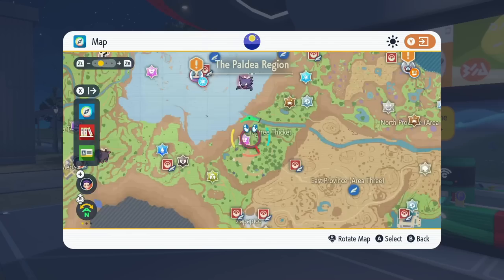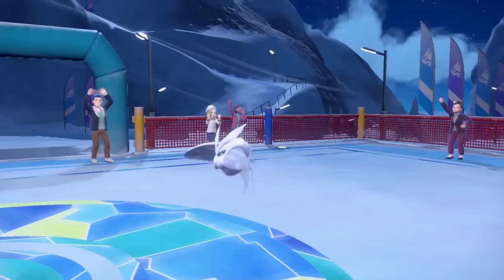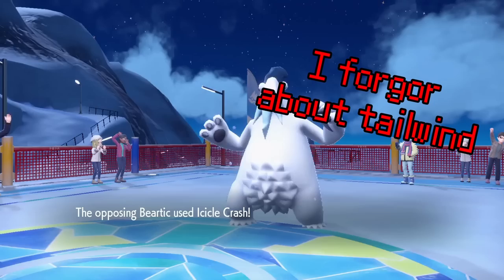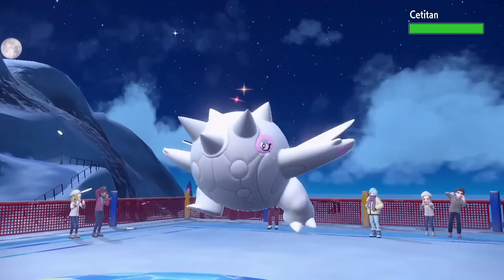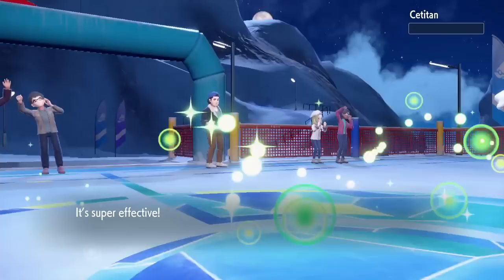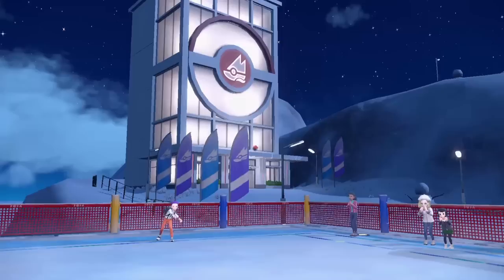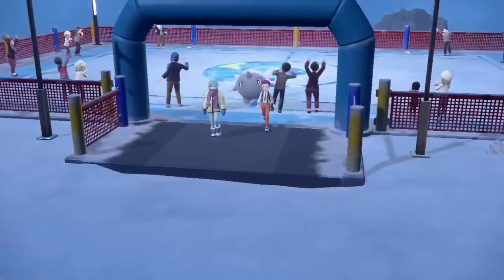Not to get too ahead of myself, but we're kinda cooking. And to keep the streak going, I went straight to the Ice Gym to take on Grusha. He leads with Frostmoth and I lead with Steve. Frostmoth sets up a Tailwind which makes all of Grusha's Pokemon outspeed me, but I murder his moth with some rocks. Then I sent out Onion Breath to take on Beartic — I use a Bulk Up and take too much damage from Icicle Crash. I make a really dumb play and don't swap, but I get bailed out by the friendship mechanic — Onion Breath survives on 1 HP from a crit and OKOs Beartic with a Drain Punch. With Onion Breath's new lease on life, I stay in, take an Ice Spinner from Cetitan, and OKO with Drain Punch. Then Grusha sends out Altaria — I swap into Steve and hit it with a Terra-boosted Rock Slide, bringing it to basically 1 HP. Steve tanks an Ice Beam and finishes the fight with Heavy Slam.